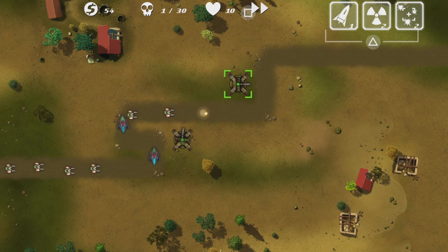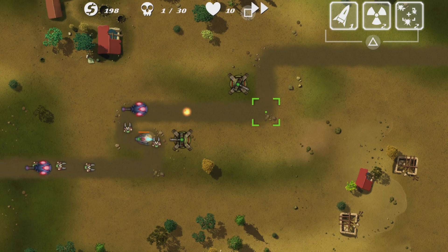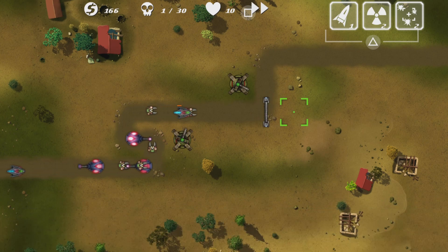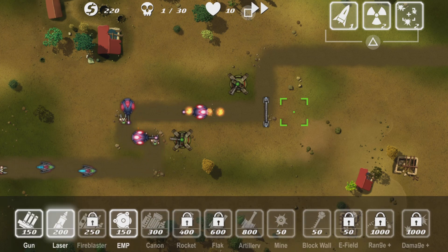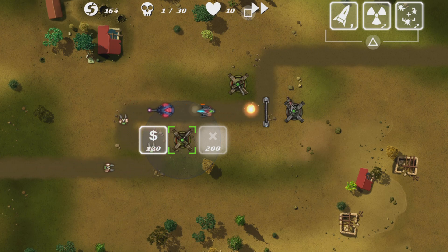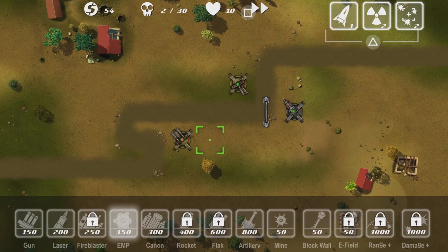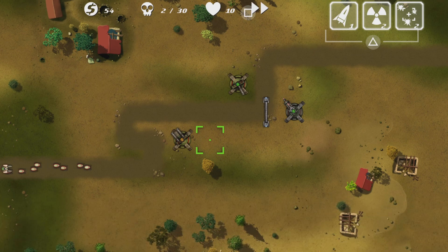We should get some extra money — the more money the better. I'm going to put a wall right here and a laser right here. I'm gonna upgrade this. As you can see, we are getting more money from these enemies, which is good. Another reason we want that extra cash is so we can get the artillery early, before the boss at wave 10.